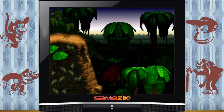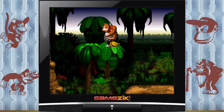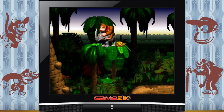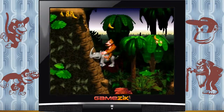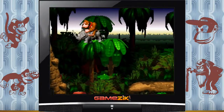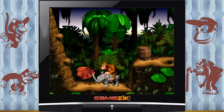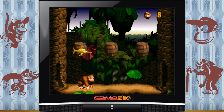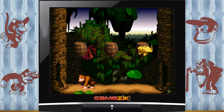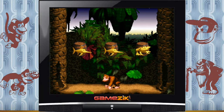Hop là, on va sauter ici, on récupère des bananes. Et là, hop, j'ai raté mon saut. On va le refaire — de mémoire je crois qu'il y a quelque chose ici, voilà, et un passage secret ici. Donc là il faut choisir les 3 mêmes pour avoir un bonus. 1, 2, 3, 4.